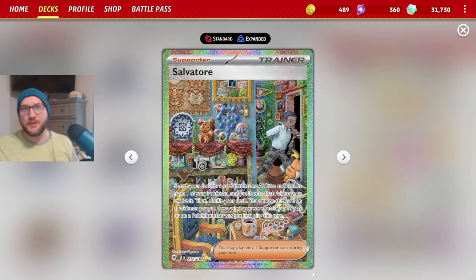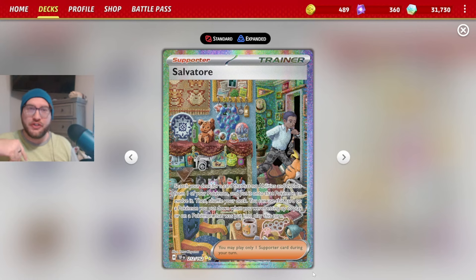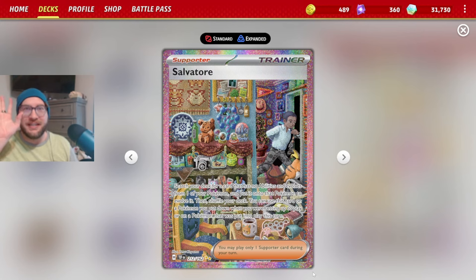Hello everyone and welcome to another video brought to you by the Machamp King. Today we are looking at a supporter card called Salvatore. It reads: search your deck for a card that has no abilities and evolves from one of your Pokemon, and put it onto that Pokemon to evolve it, then shuffle your deck. You can use this card on a Pokemon the turn you put it down - so if you have a Pokemon and go turn 2 going first, or turn 1 going second, you can immediately evolve it and attack.